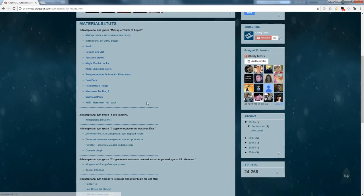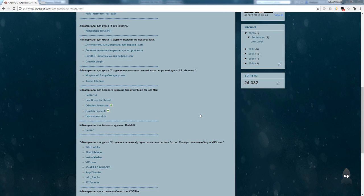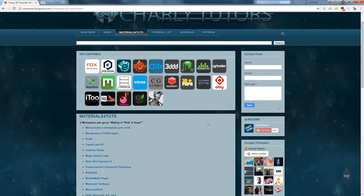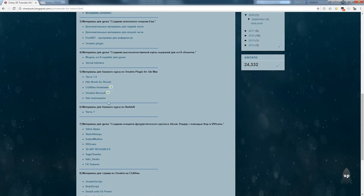I want to remind you that in Material for Toots you can download the scene with Dread and see how I created it — the scene with Kossoy from CGI Alistream and Marmoset Toolbox scene with the color of the hair. For the next lesson, you will need a scene with mannequins, which you can download in Material for Toots, in the description of Hair Mannequins.